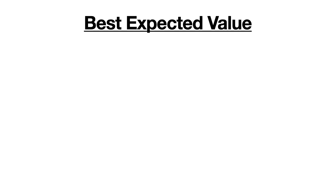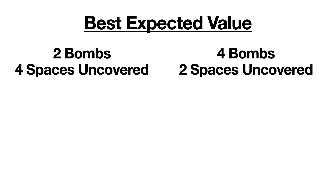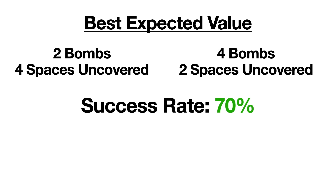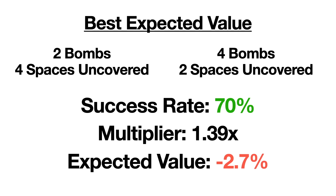Now let's look at the bets with the lowest and highest expected values. Two bets are tied for the best expected value: 2 bombs with 4 spaces to remove, and 4 bombs with 2 spaces to remove. Both have success rates of 70%, multipliers of 1.39, and expected values of negative 2.7%.